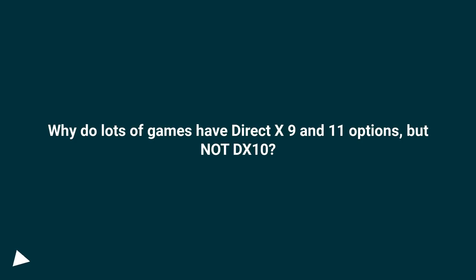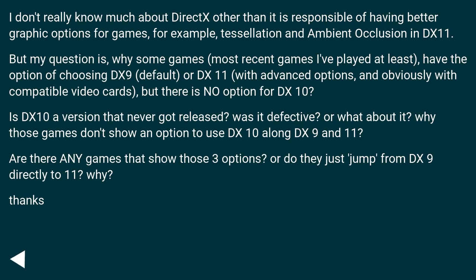Why do lots of games have DirectX 9 and 11 options, but not DX10? I don't really know much about DirectX other than it is responsible for having better graphic options for games — for example, tessellation and ambient occlusion in DX11. But my question is, why do some games — most recent games I've played at least — have the option of choosing DX9, default, or DX11 with advanced options, and obviously with compatible video cards, but there is no option for DX10?